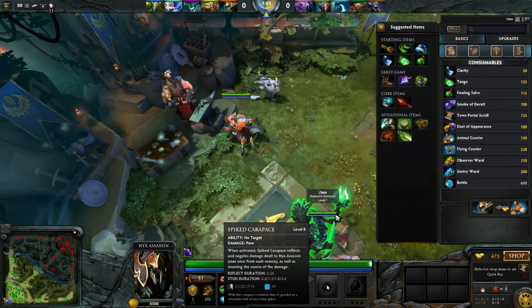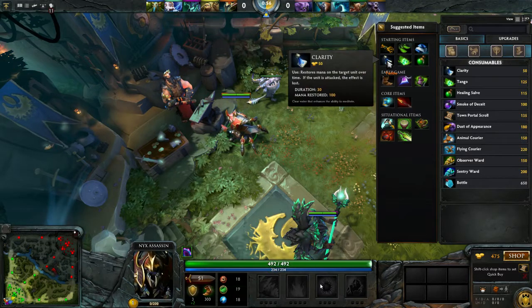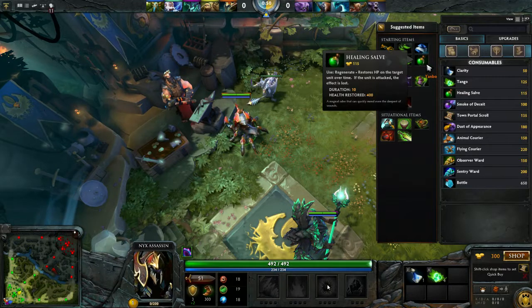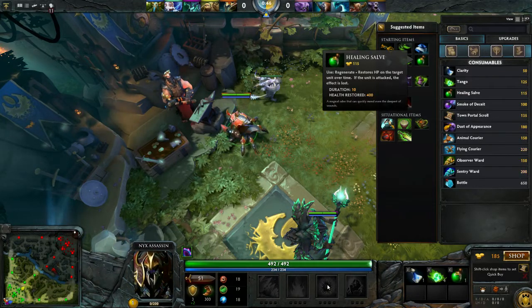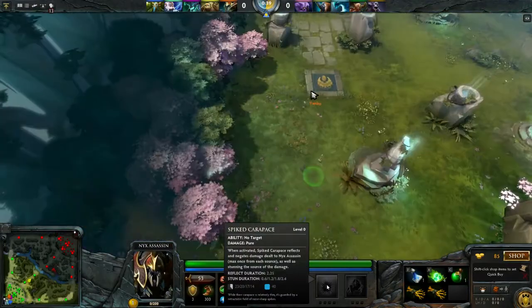Then we have Spiked Carapace. It's a damage return spell, and it's also a stun. What it means is, for a short duration, you give yourself an effect that will stun people who hit you and return the damage from whatever ability or right-click they hit you with. Just hit offlane.